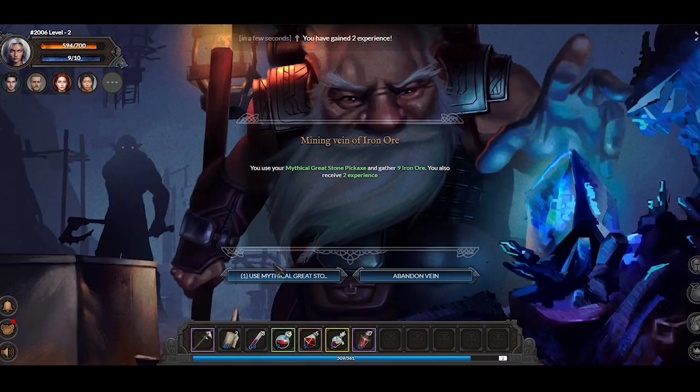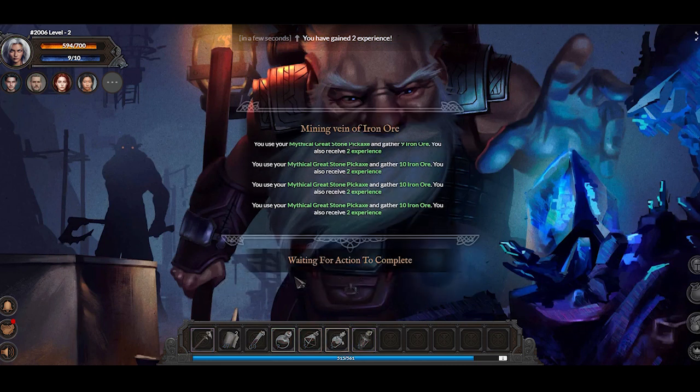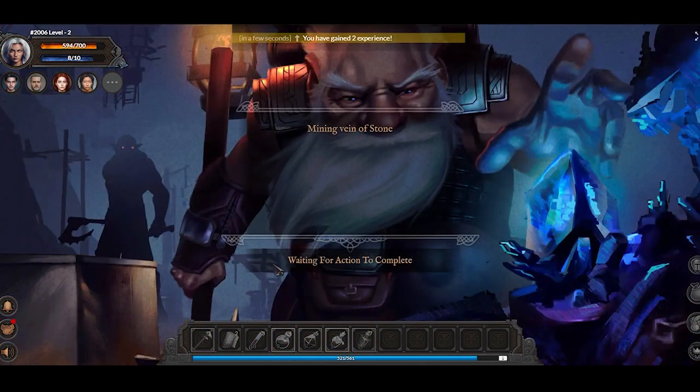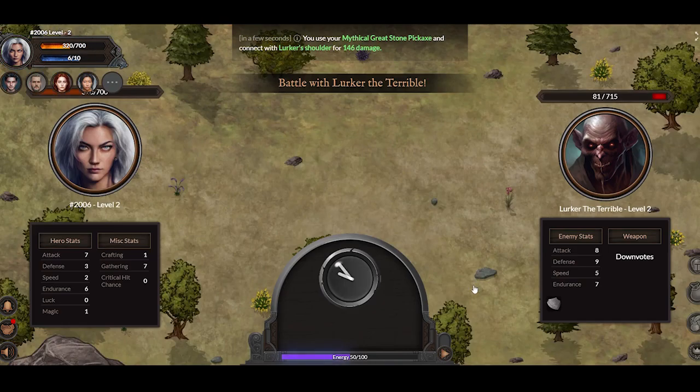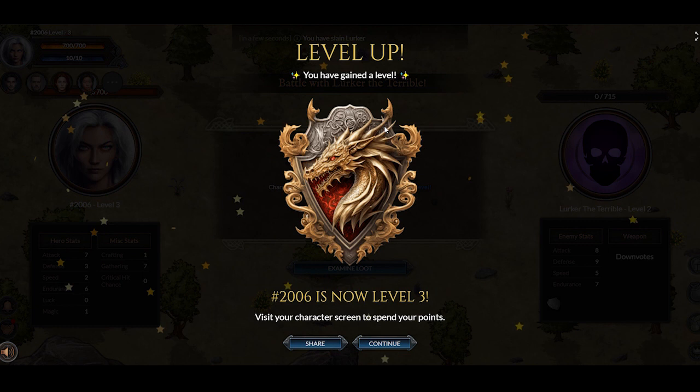Regarding the gatherer's experience building: you just get experience on each step of the vein, and most of the time if you come across something rare where you can get more experience, it won't last more than two or three steps. Regardless, we ball and somehow get our heroes to help out on the other heroes' values where we can, and eventually make that last hit to get to level three.